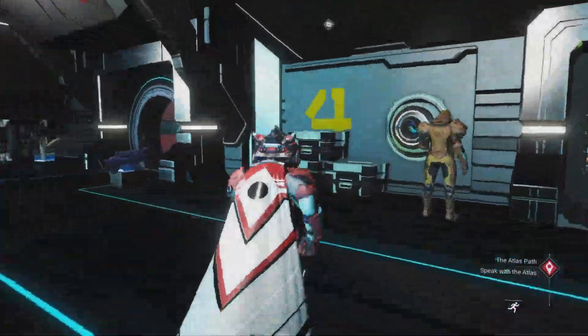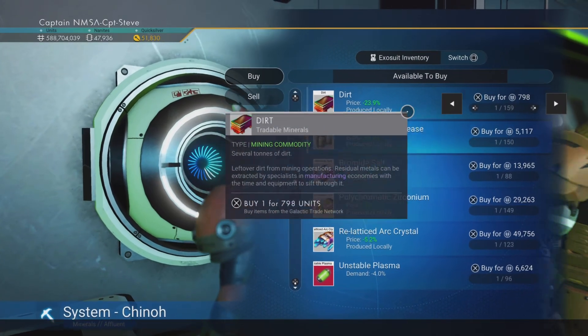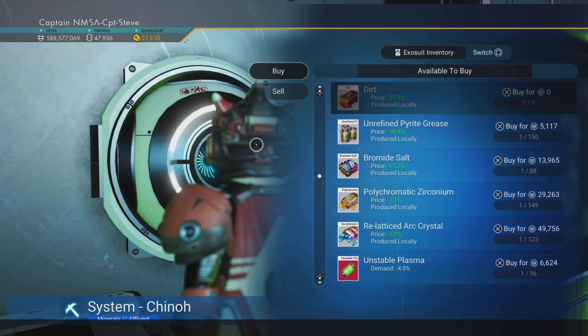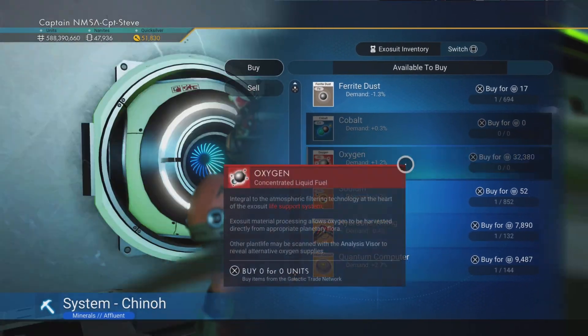Once inside the space station, head over to the galactic trade terminal on the wall. You'll find dirt there — buy all of it. Thank you very much for all that lovely dirt! I also tend to buy all the sodium, oxygen, and cobalt because you can use these to boost your creature stats.